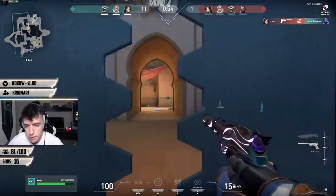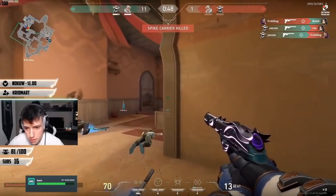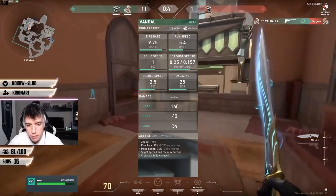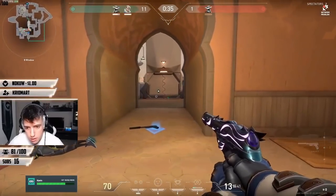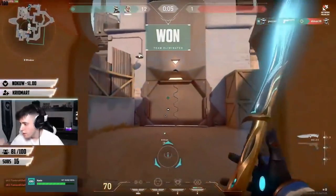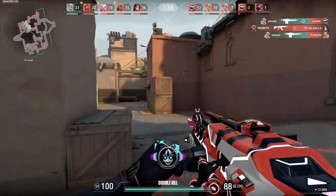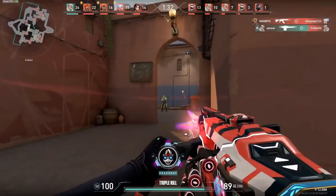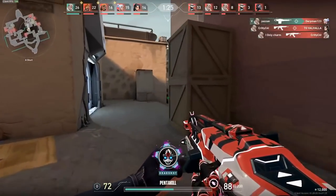So as you obviously just saw, nothing about these guns changes at all whether you have a skin or not. Everything just stays the same — the reload time, the spray, all of these stats that you see right here — they won't change at all whether you have a skin or not. But there's one huge thing that people don't necessarily take into account when looking at these comparisons. It's something that you can only realize when you play with these skins, and this is the biggest factor as to why skins make you play so much better than just default weapons.